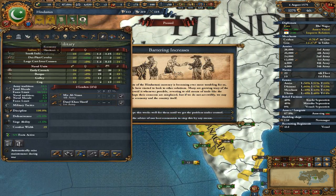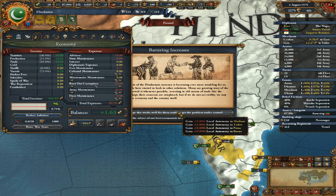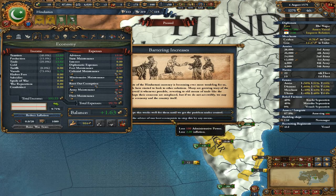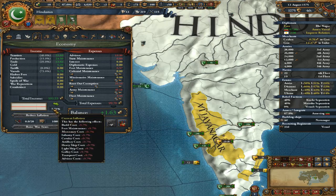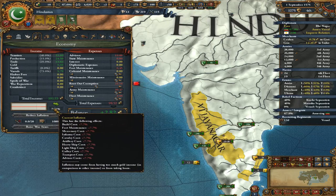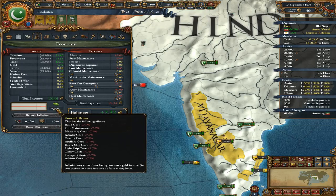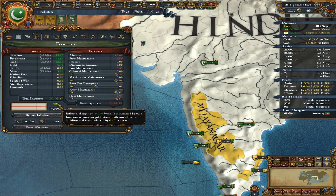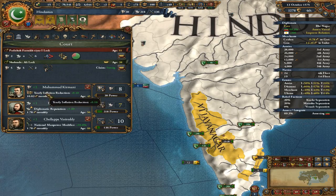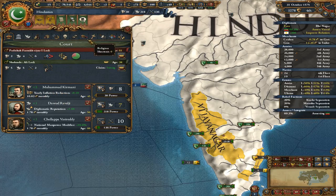Our currency is not doing great — a lot of inflation. We use some of our admin points to bring down that inflation. Once we get our inflation down lower than five points, we won't get those events any longer. And one of our advisors' job is to reduce our inflation, so every year he will reduce it a little bit.